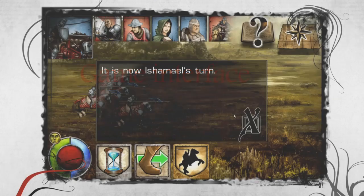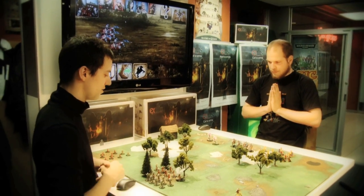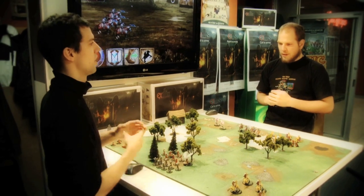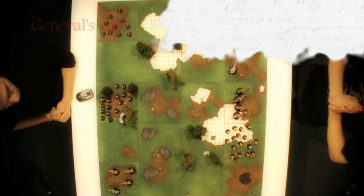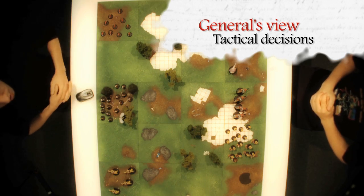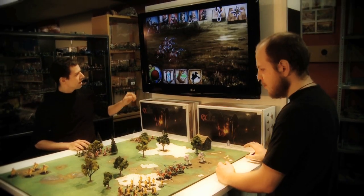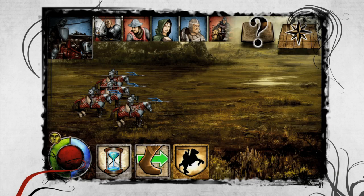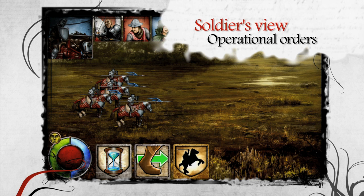The relation between the physical game and the software is the following. The gaming board and the miniatures represent the General's view — the tactical view. It shows the location of your troops and that of the enemy, as well as the presence of terrain features and other similar information. As for the software, it shows the soldier's perspective of the battlefield. It doesn't show the big picture.